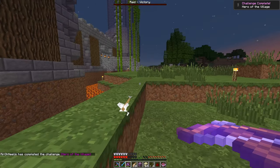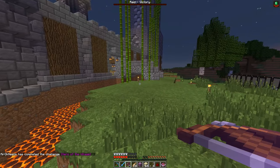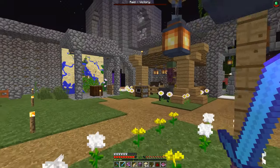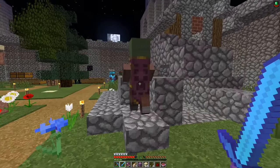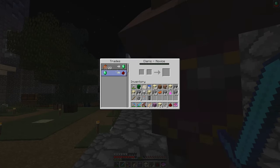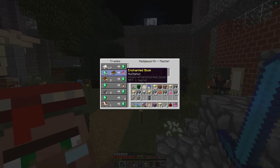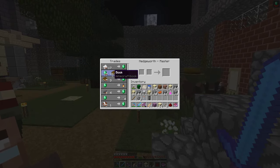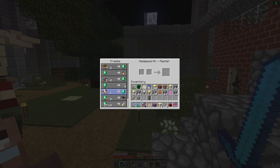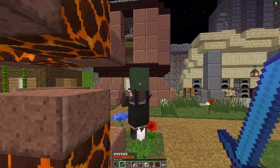Hey, you're a Hero of the Village! Go inside — villagers will give you stuff. Oh sweet deals! Oh, they're actually pretty bad deals. I saved your village! I got three emeralds for a compass. What did you get? Seven? Three emeralds for a compass too. Damn.